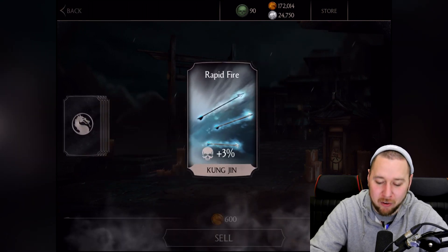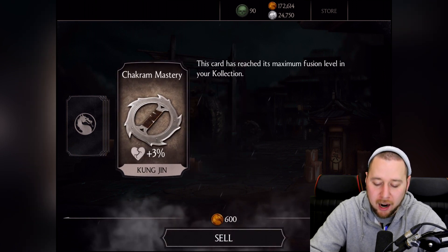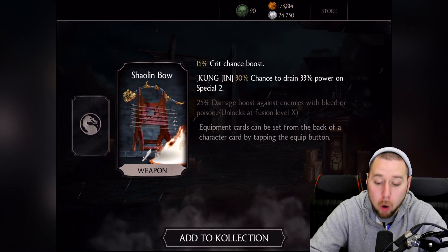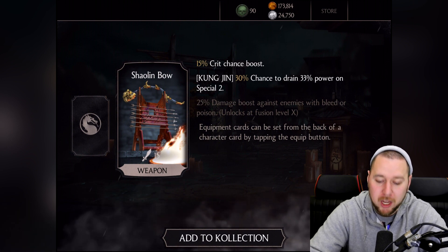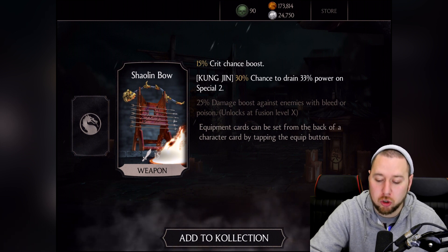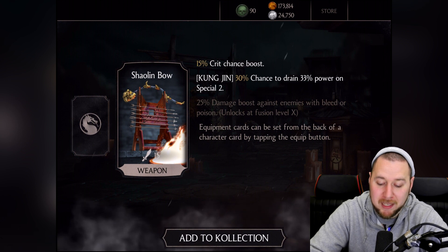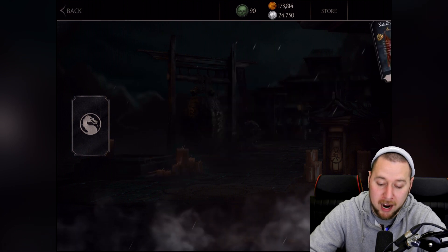I really like these cases. I think I've already maxed out Rapid Fire because I've got a gold Kung Jin, so those are just going to have to be sold. But we might get some equipment — Shaolin Bow! Holy moly, look at this: a 15% critical chance boost, and when you put this card on Kung Jin it gets a 30% chance to drain 33 power on a special 2. That's pretty good!